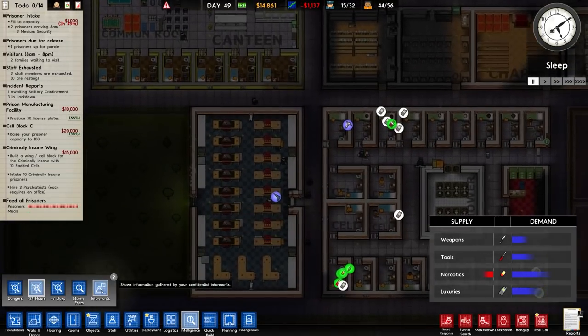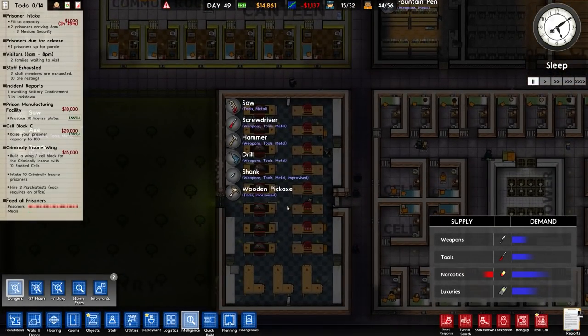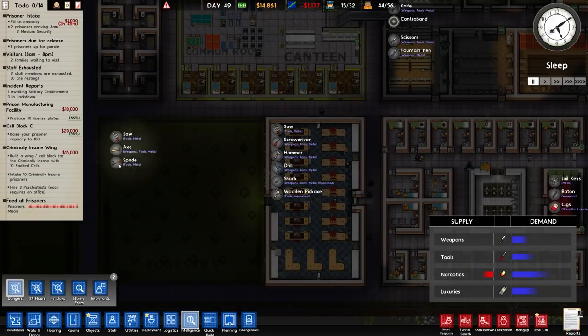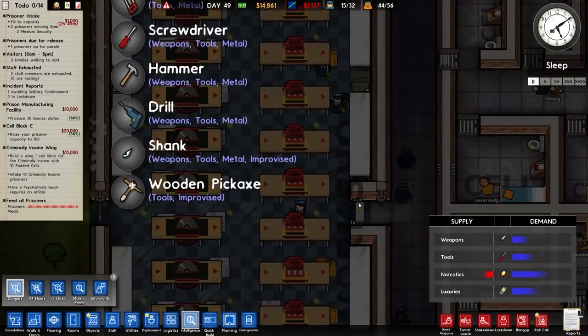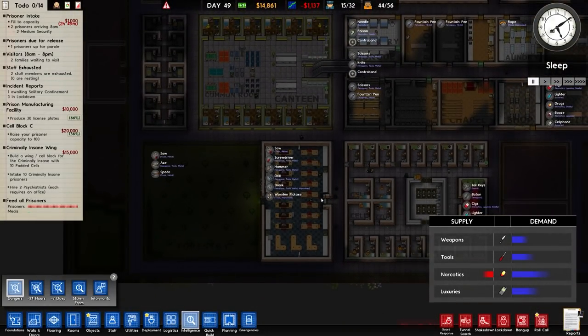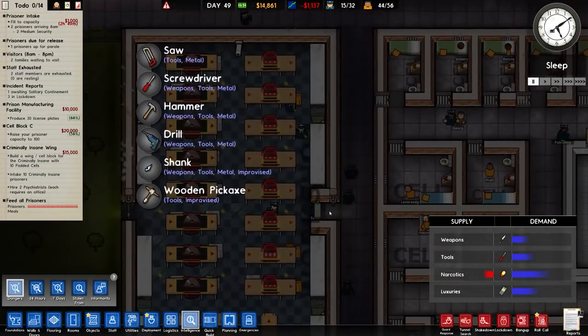It shows you the dangers inherent with the workshop - saw, screwdriver, hammer, drill, shank, wooden pickaxe, saw, axe and spade. In the forestry: the spade, the axe, drill, hammer, screwdriver - not bothered about those, they will be detected through the metal detector. It doesn't necessarily mean we'll immediately get it because it takes time to search, and they could trade it, but 95% of the time it will be fine.